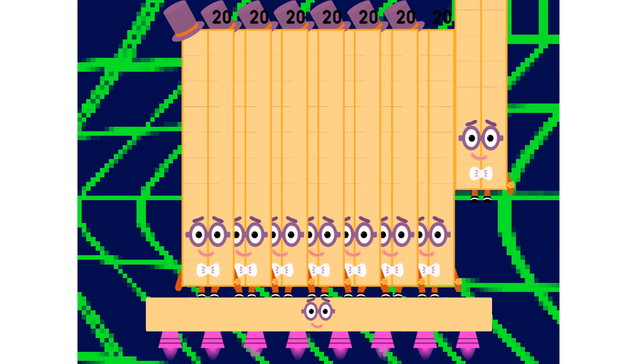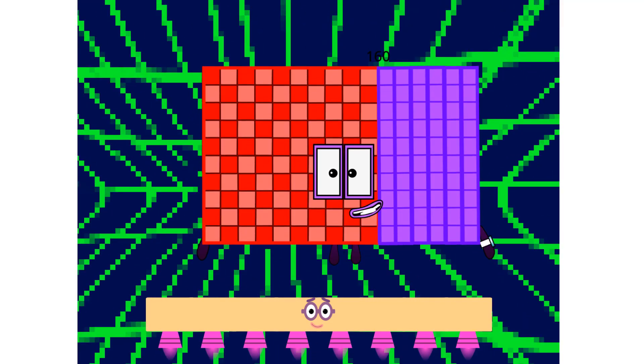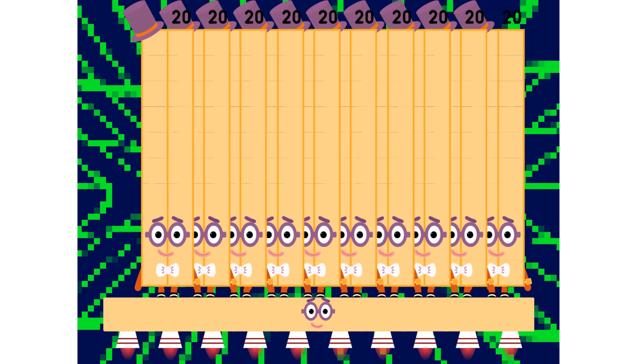Five 20s are 100. Six 20s are 120. Seven 20s are 140. Eight 20s are 160.